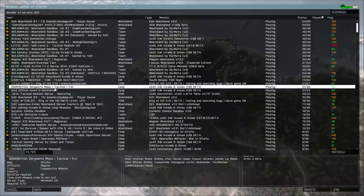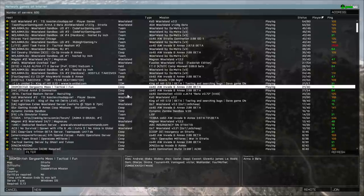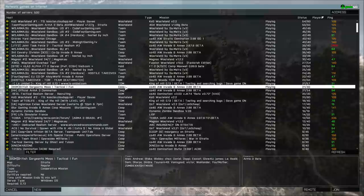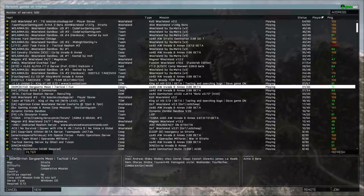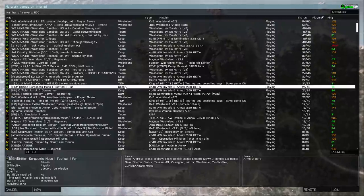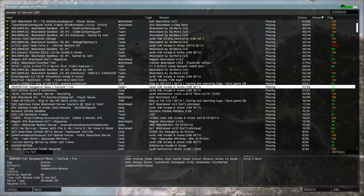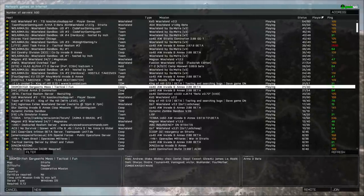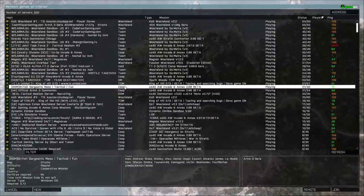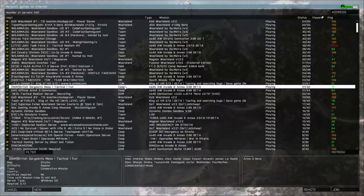In Arma 3 Multiplayer you can choose your server and various different multiplayer game modes — these are more like missions really, different missions set by different users. Something quite different in Arma is that a lot of the missions are created by users rather than the developer. It's not like most games where the developer sets basic game modes. I'm going to be focusing on the mission I've been playing mainly, which is Invade and Annex.